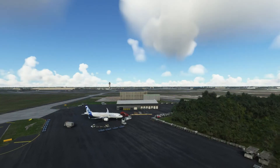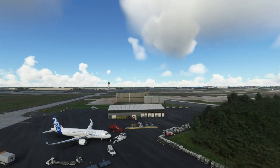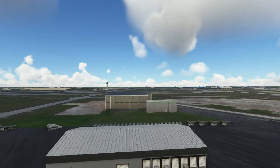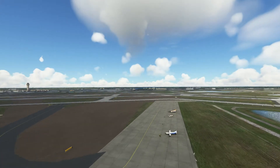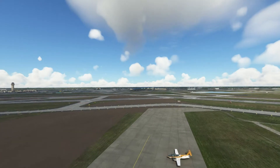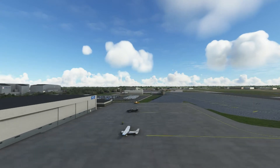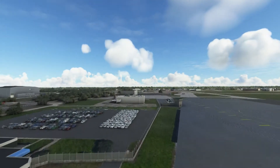Everything you saw so far is default aircraft — nothing installed in my community folder, no liveries, nothing extra. If you do have other aircraft installed, the sim will use those too and put them at random gates. If you have military airplanes, it'll park those there too, so it won't look realistic. It all depends on what you have in your community folder.